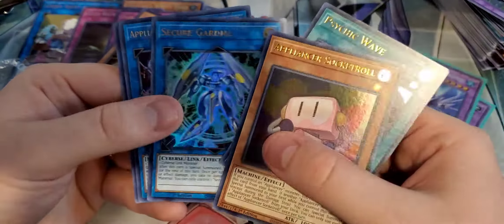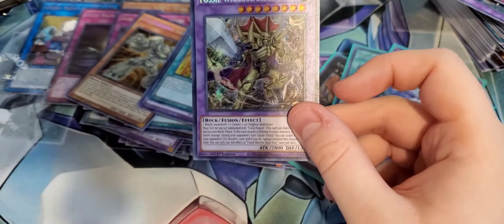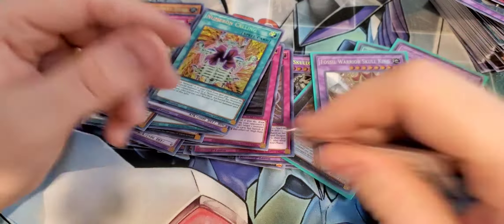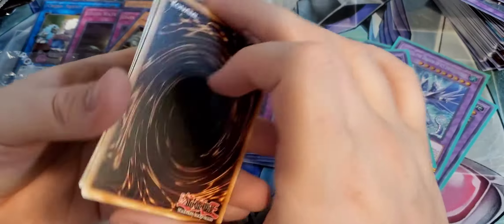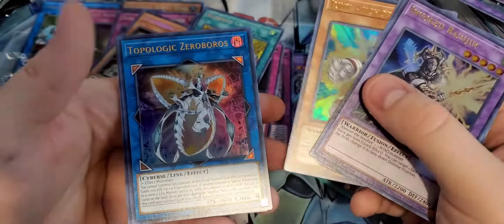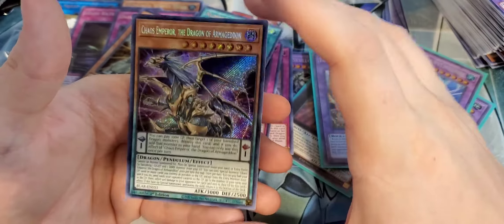We'll probably do an Appliancer deck profile too. Appliancers look really fun to play — I love archetypes that are fun to play. Speaking of Appliancer — Laundry Dragon. Appliancer Kappa Scale. Salamangre Great Sunlight Wolf — good reprint. Kalantosa the Mythical Beast of the Forest. And Number F0 Utopic Future Slash. His rank is always treated as one. Once per turn, detach one material from this card — he can make a second attack during each battle phase. Really cool card right there.